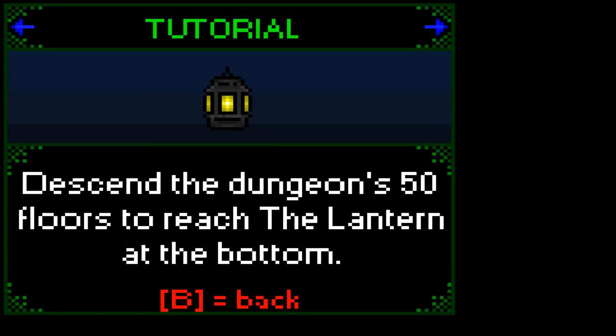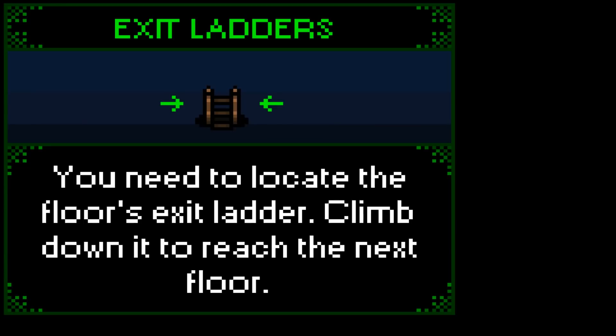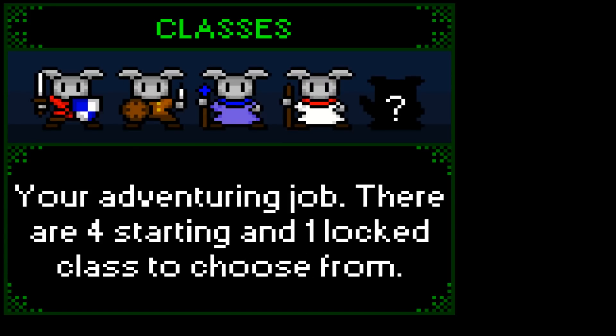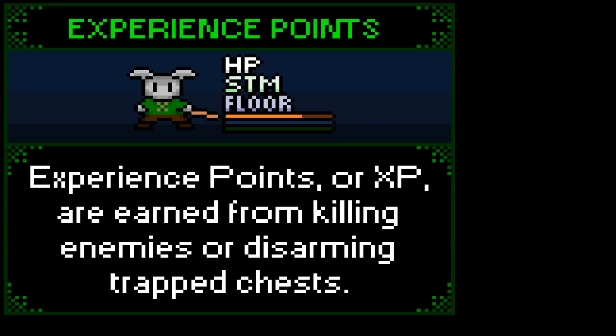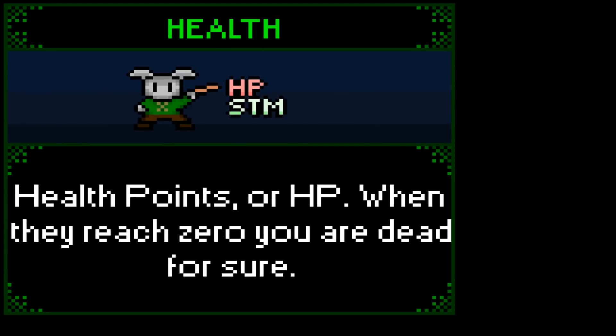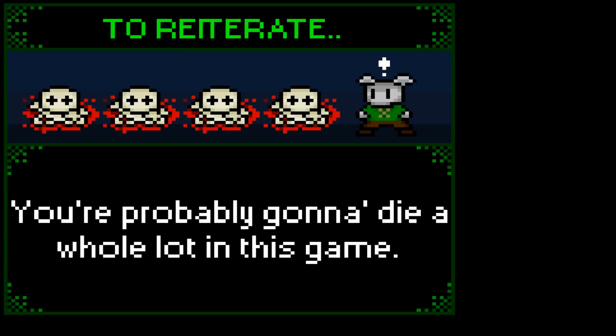Descend the dungeon's 50 floors to reach the lantern at the bottom. The lantern shines through five different color phases, and each phase affects the game in secret ways - awesome idea. Exit ladders: climb down to reach the next floor. The lantern will sometimes cause events that alter floors in big ways. Your adventuring job: there are four starting and one locked class to choose from. XP is earned from killing enemies or disarming trapped chests. When HP reaches zero, you're dead for sure, and once you die, your game is completely over and character erased. You're probably going to die a whole lot in this game - that's an awesome thing to include upfront.